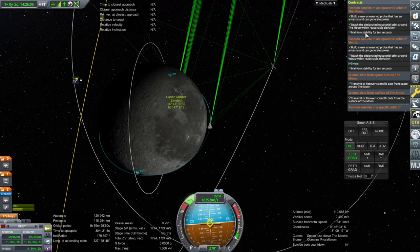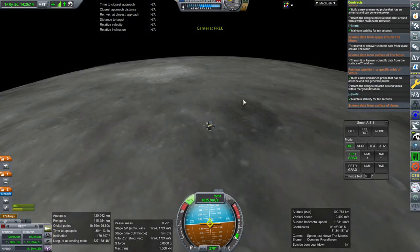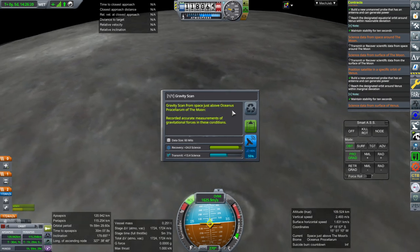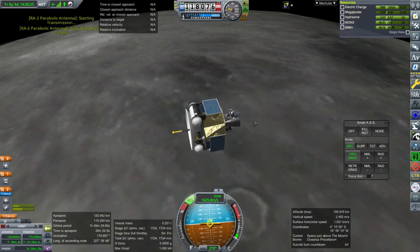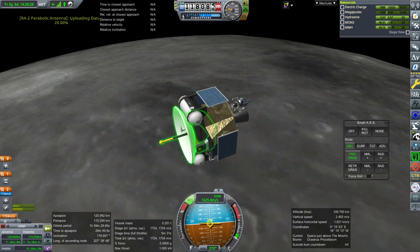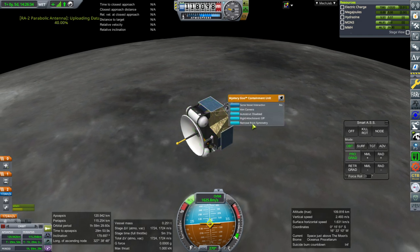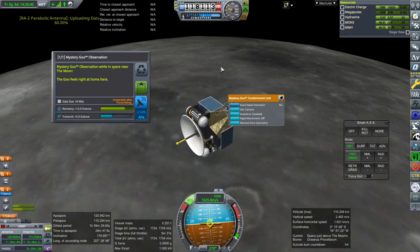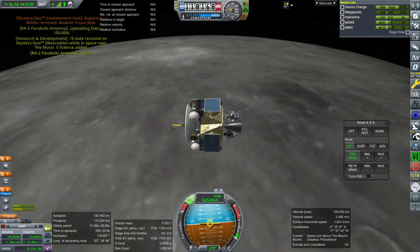So we just have to wait for it to accept stability. So the next one — well we should try and transmit some science. This gravity scan hasn't been done before over Oceanus Procellarum. Sending that — oh that takes a long time from this antenna. Let's see about the goo. Oh the goo is new — goo feels right at home here apparently. Let's transmit what goo science we can.